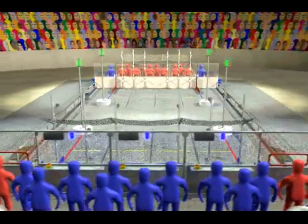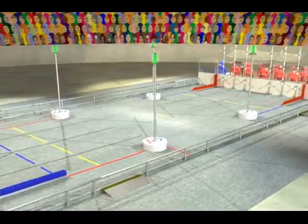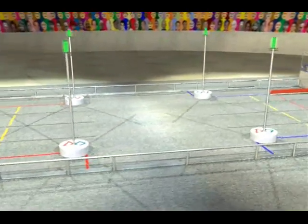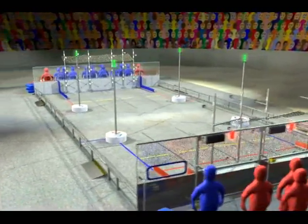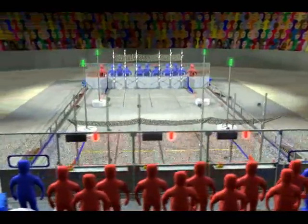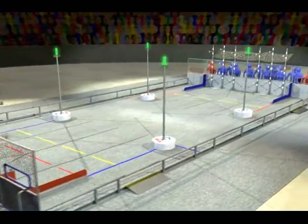Alliances of three teams each operate their robots from behind alliance walls at the end of the field. Four towers are located near the middle of the field at the corners of designated lanes extending from each corner. Two 3x3 arrays of scoring pegs form the scoring grids located in front of each alliance wall.